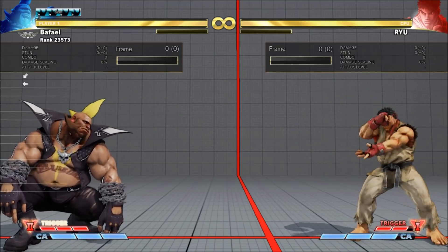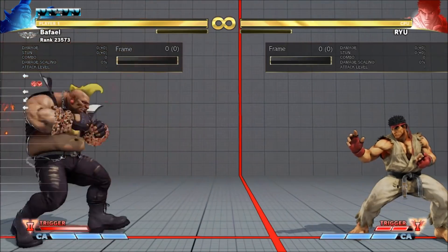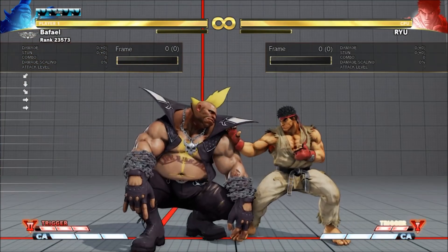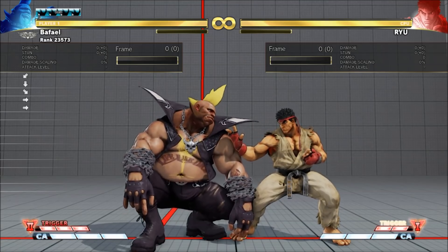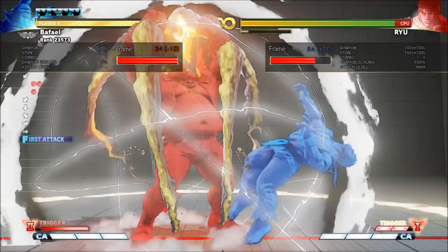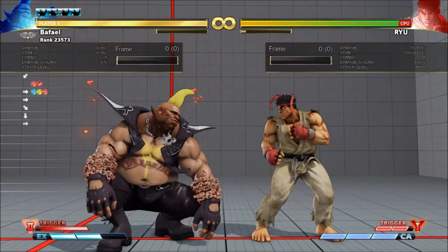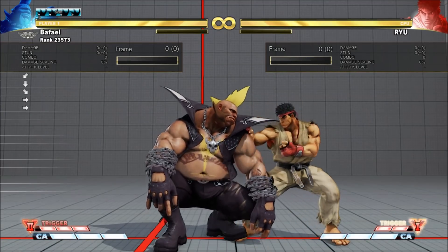Birdie's V-Trigger 2 is Birdie Time. Birdie gets a couple of new special moves centered around his chain. The install is very slow — not only can Birdie not use it to combo on the ground, it's actually very punishable even on a hit. So the best way to install is from afar, or from confirmed attacks that knock down.